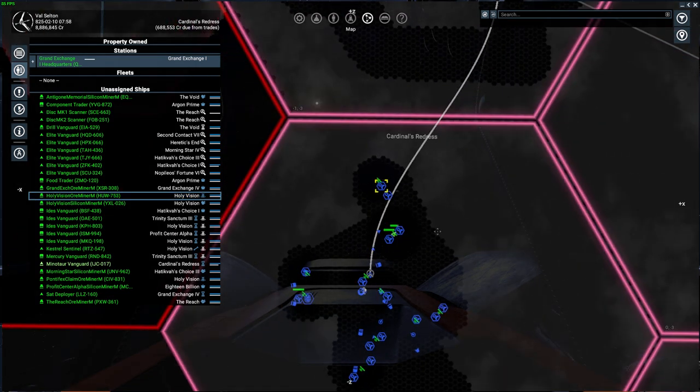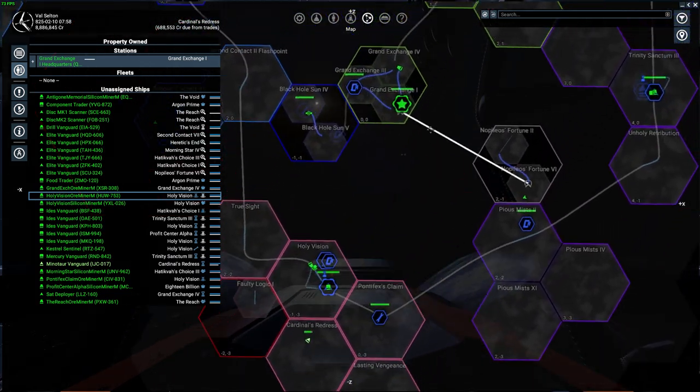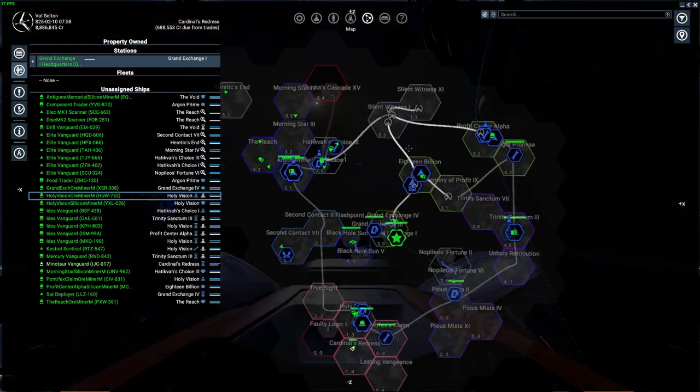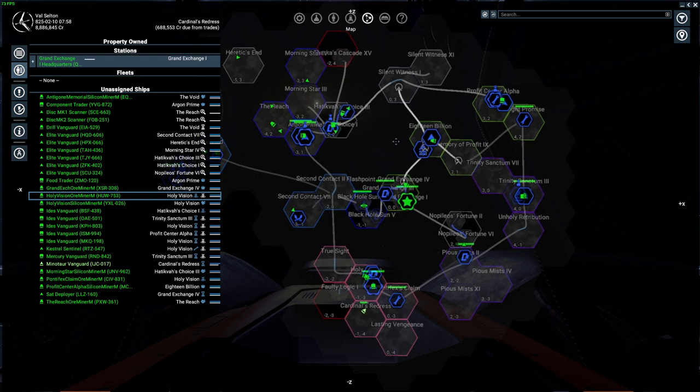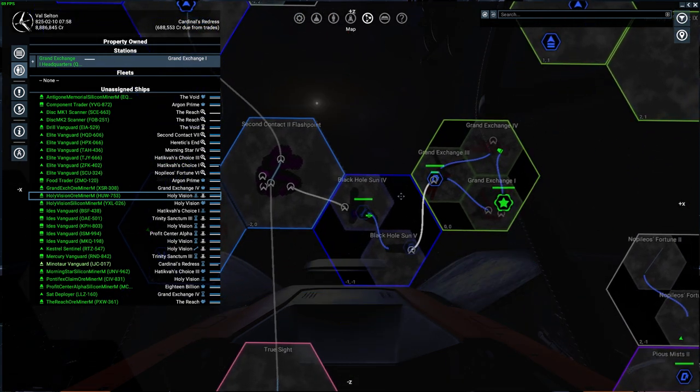That's the map in practice — the rest we'll discuss as we go along. With the map covered, we can now discuss the miner, which is basically the simplest thing you can do. Unfortunately it's also currently the buggiest thing, although it's not game-breaking.